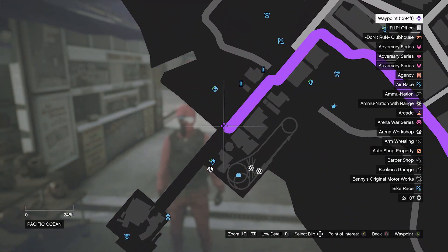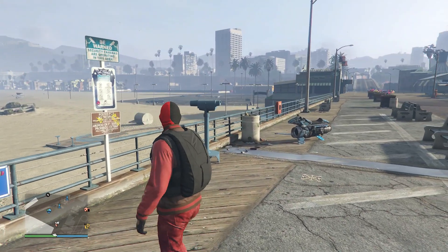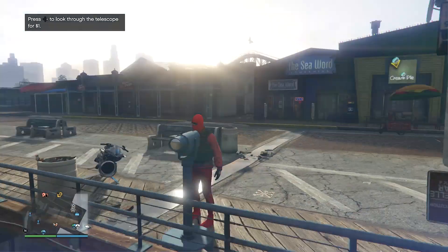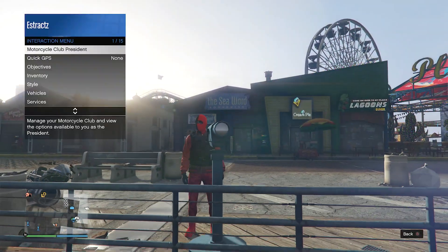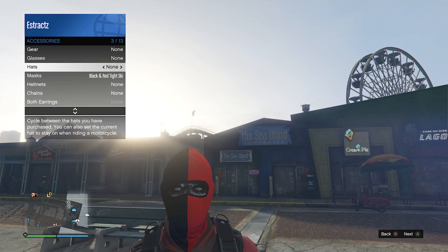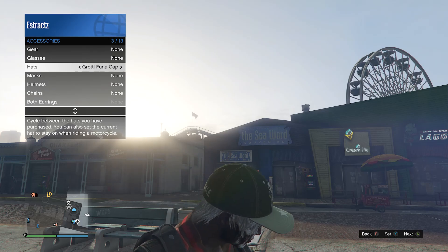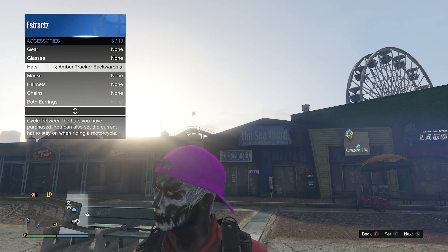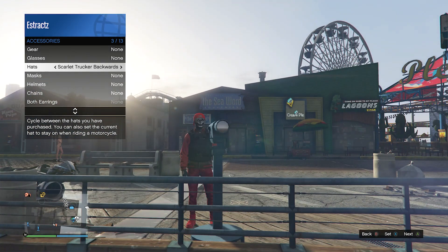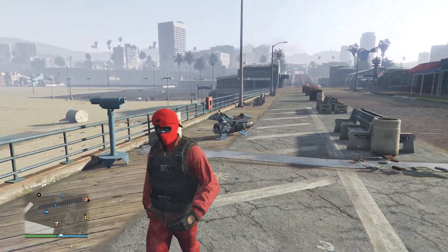After you equip the mask, you should see that the goggles and the hat come off. Now we're going to head over here to the pier to do the telescope glitch. After you make it to a pier and find a telescope, run by the telescope, press right on the d-pad, and you'll see that your character runs in place. Then look towards the telescope — that's how you know you're glitched. Pull up your interaction menu, go to style, go to your accessories, and scroll through your hats until you find the scarlet trucker backwards. Your mask will come off but you don't need to worry. Once you find the scarlet trucker backwards, put away your interaction menu and walk away from the telescope — the mask and the hat will merge together like this.